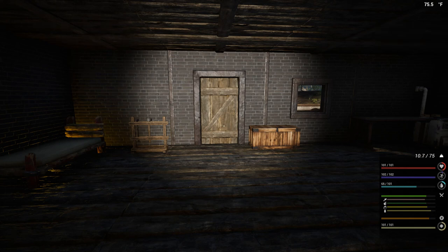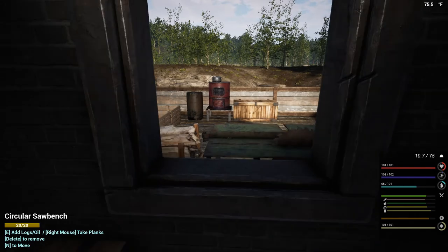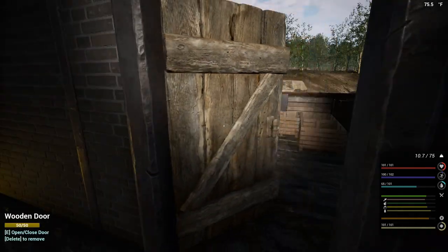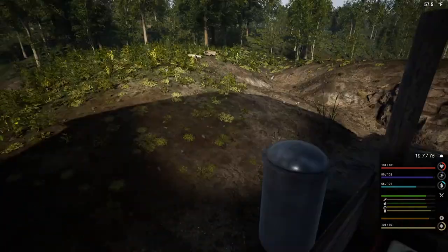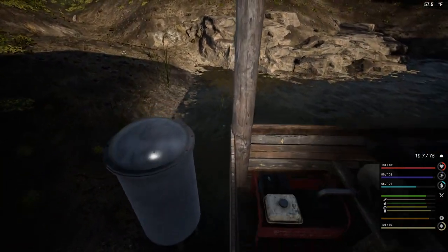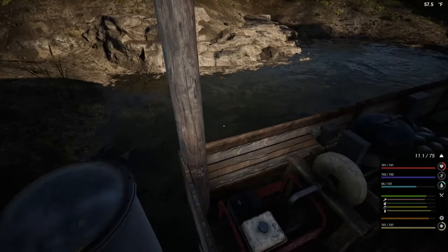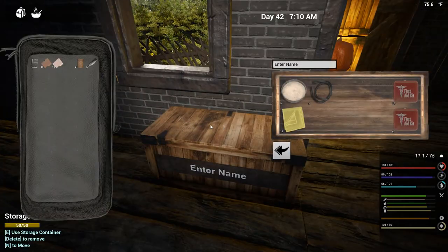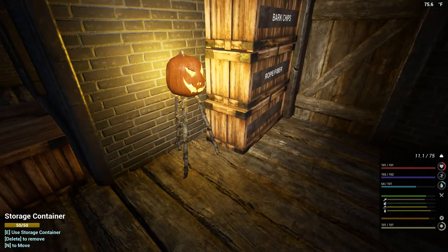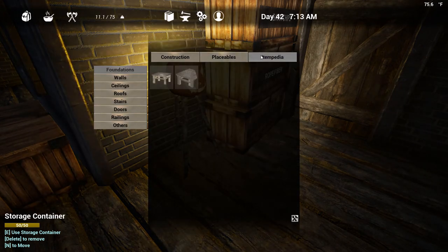Hello everyone, welcome back to another episode of The Infected. It's kind of early morning, just a little after seven. We have a lot of things we want to get done today. I want to make myself a better pokey stick or a better spear, one that we can sharpen. I want to make myself an iron one — I think it's iron, maybe it's steel. Let's just have a little look in our notebook, the itempedia.